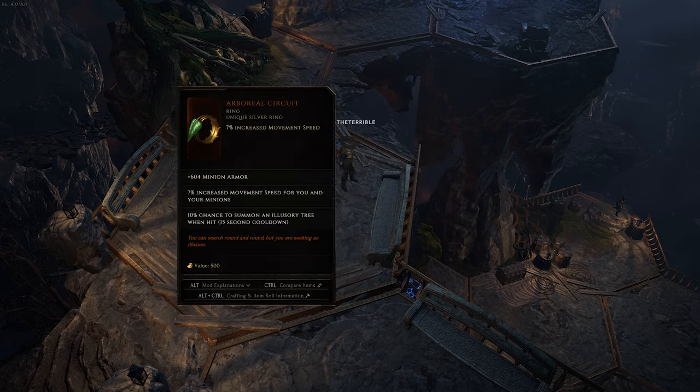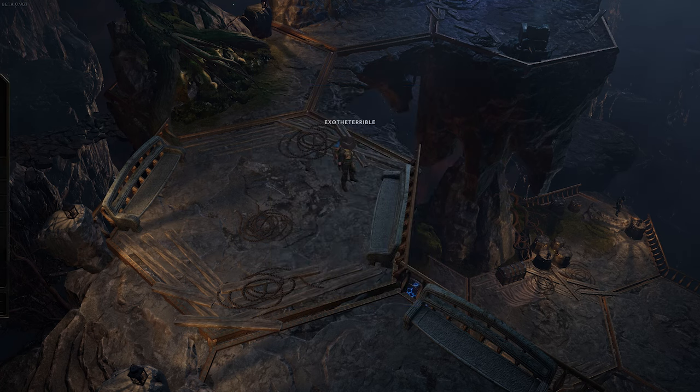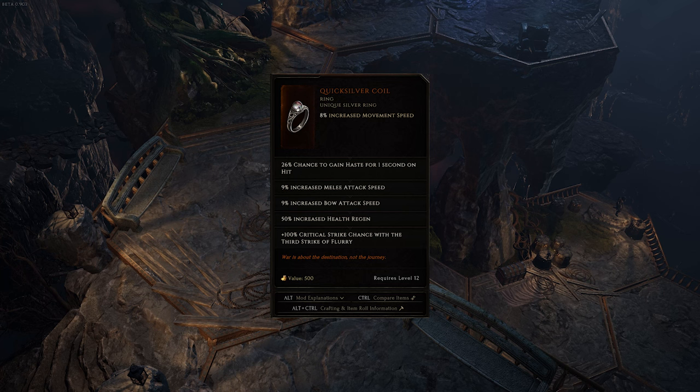Rings. Slap on an Arboreal Circuit or two when you reach the stash at the beginning of the story. These are great rings for movement speed, and the Illusory Tree is an excellent defensive utility for overwhelming packs and bosses early on. If you're running melee or bows, switch one over to Quicksilver Coil at level 12, which gives you some attack speed and utility via haste until you can replace the ring.